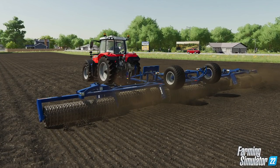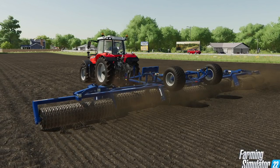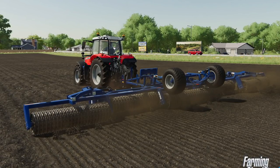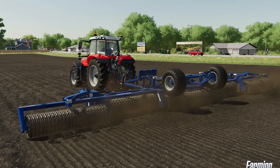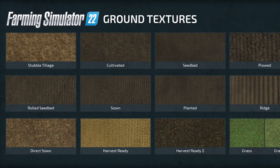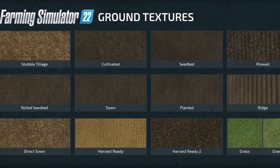Soil rollers increase yield and are fun to operate as well. With these spectacular-looking agricultural tools, players can press small stones back into the ground to conceal the rocky consequences of cultivating. After sowing crops, farmers gain additional yield bonuses when rolling over the seedbed to compact the soil. Grassland farmers also gain a fertilizing state by rolling over their meadows.